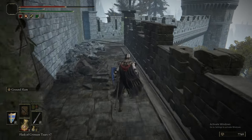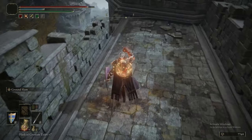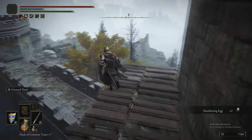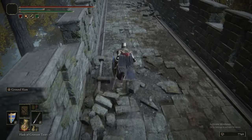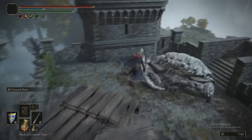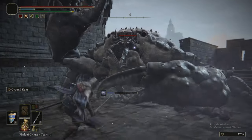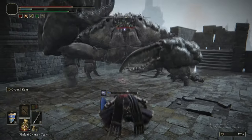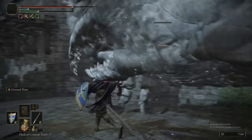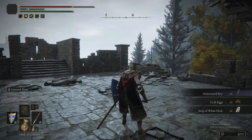This is the final part of Carian Manor Ramparts. If you drop down onto this bit, which is kind of hidden and looks like a drop that would kill you — it would in real life — you can get the Slumbering Egg item. Down the rock there's also a crab that can inflict sleep. There's a Stone Sword Key and some Crab Eggs too.